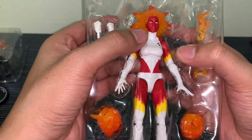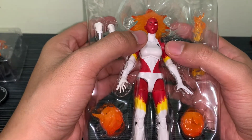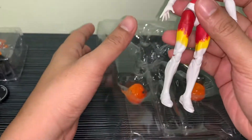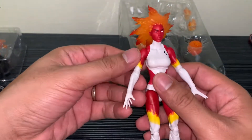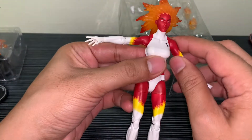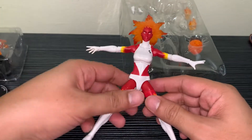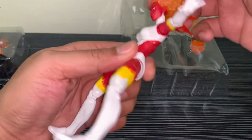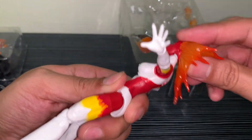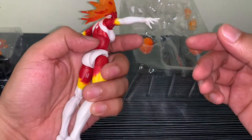I really like the implementation of the hair — translucent always gets me. So let's get her out, pop her out of the clamshell. She came off quite easily. She's tight — the head is also tight. That's what she looks like from all angles.